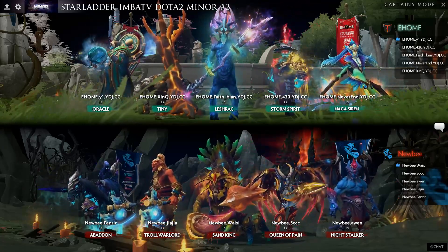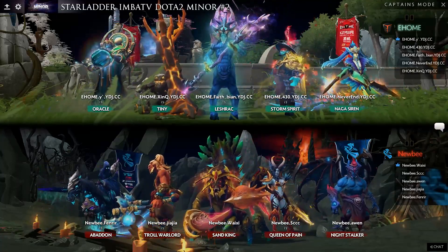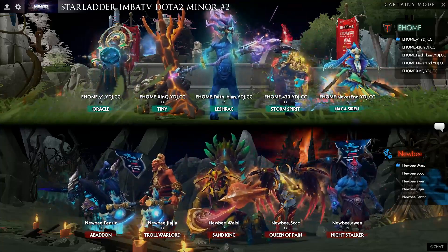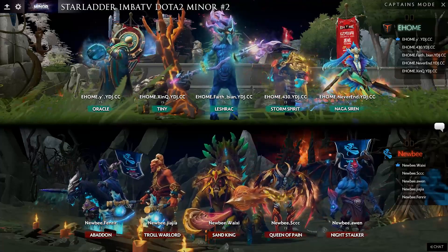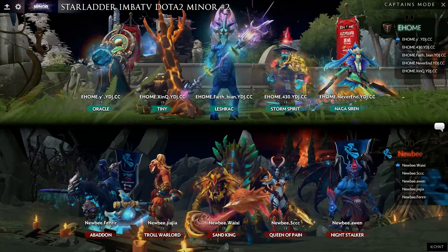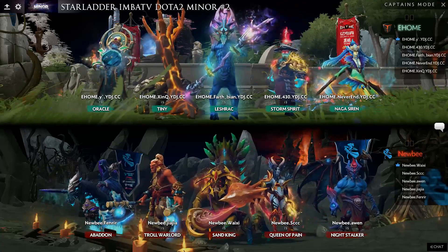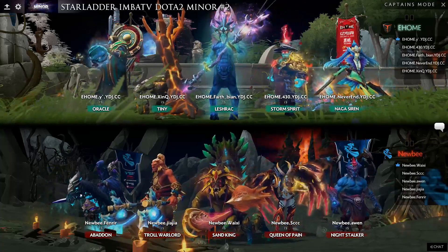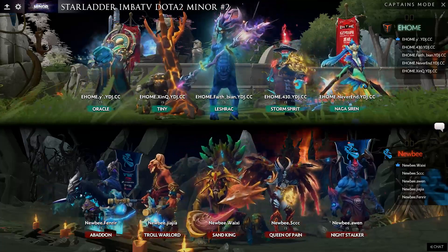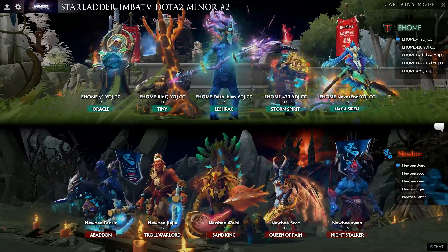I just don't know if this is going to be enough for Newbie. A lot of control for EHome. I'll see if Allwin's Night Stalker is going to be enough, but I do suspect that the lack of control is going to be a problem. I know I keep saying control, but EHome also has pushing potential and when you don't have a lot of control for the Storm Spirit it can be a big problem.